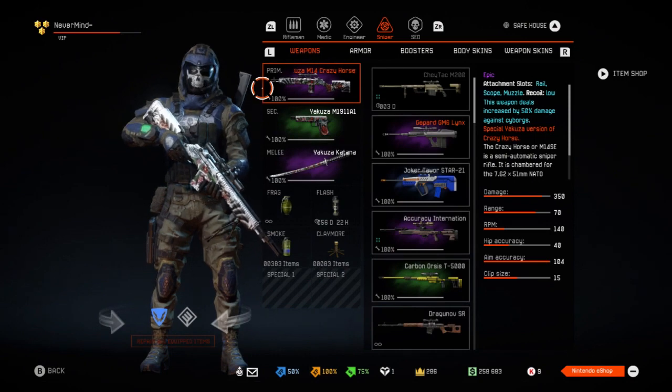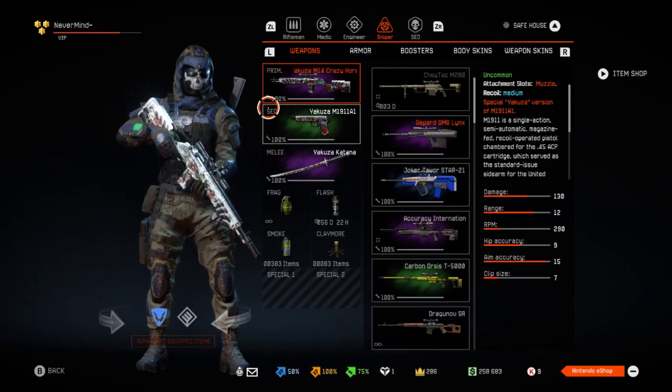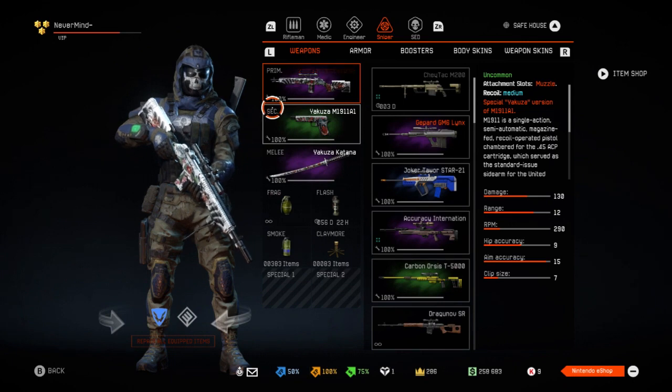I have the M14 Crazy Horse, I have the pistol M191-181, and the katana. All of them are from the Jacuzzi Pack.